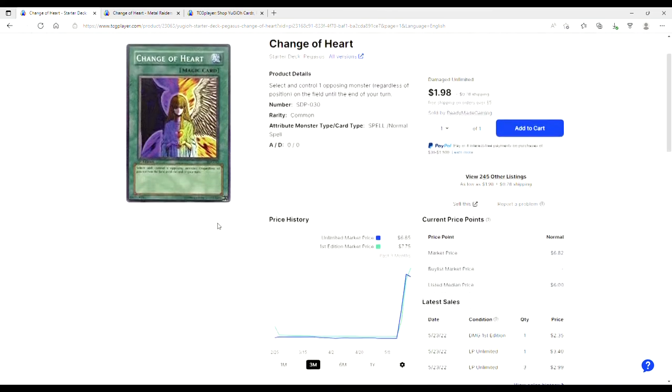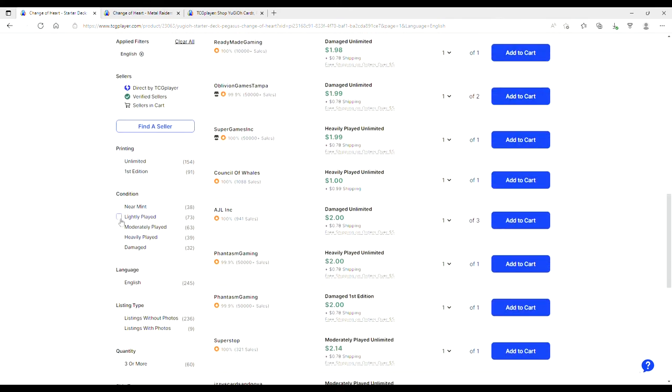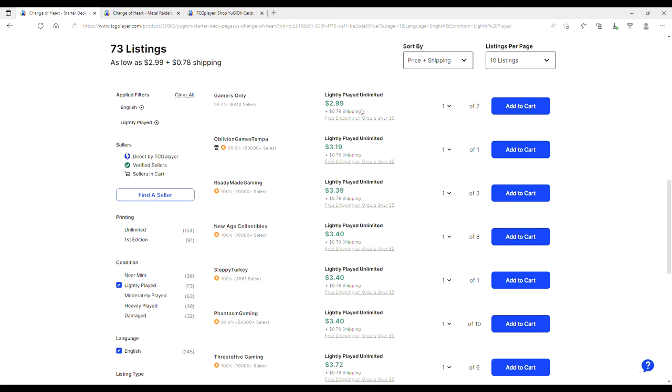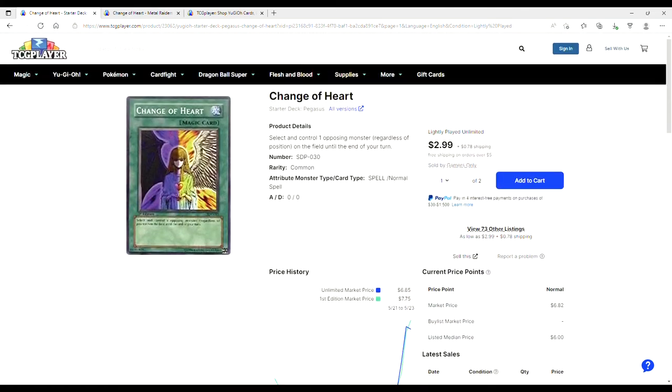Looking at market prices — lowest is Starter Deck Pegasus, which is really weird since it's a Magic Card. Unlimited market price caps out at 685 and 775. Someone bought a damaged first edition for 235. Someone bought three light plays at three dollars — that's actually not bad. Light plays lowest available is three dollars. You're looking at basically four dollars or 3.39 from Oblivion Games Tampa. A playset is really not terrible for a Magic Card common Change of Heart.